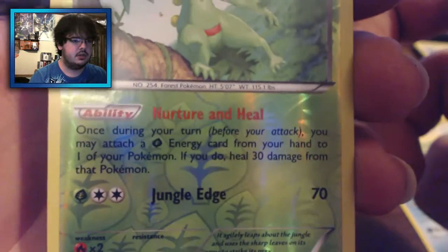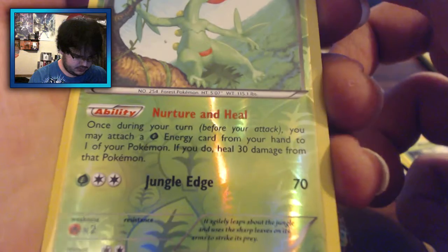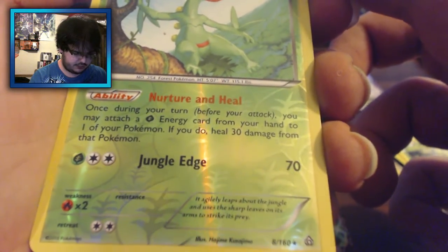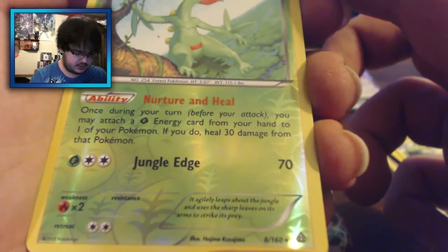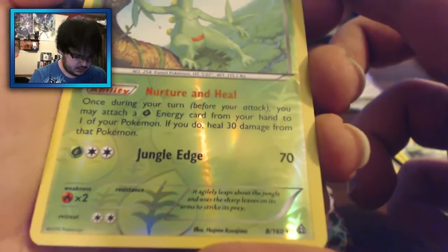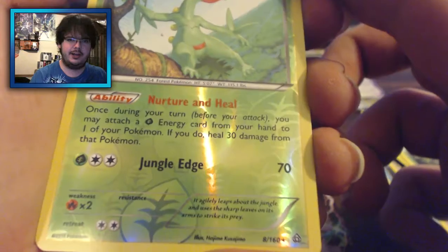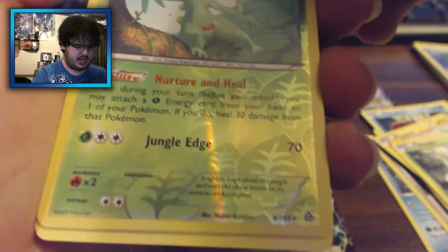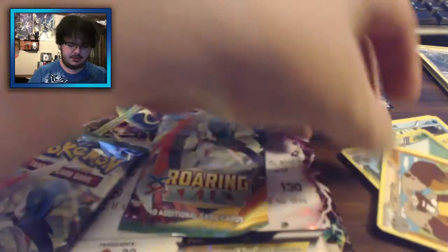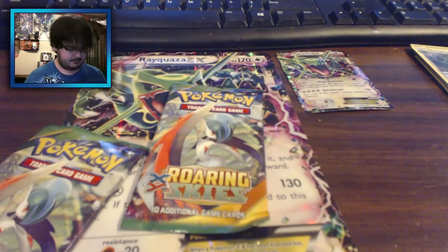It's got an ability — Nurture and Heal. Once during your turn, before you attack, you may attach a Leaf Energy card from your hand to one of your Pokémon. If you do, heal 30 damage from that Pokémon. And then it's got Jungle Edge, which is like Double Edge but jungle-y, for 70 damage. And Diggersby, though. All that hype and then you give me a Diggersby. Give me a cool-looking Sceptile and then a Diggersby — the Sceptile wasn't even the rare in the pack!